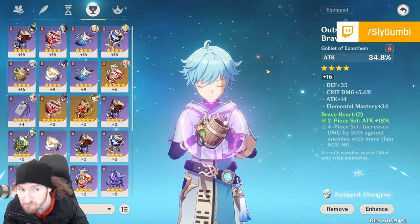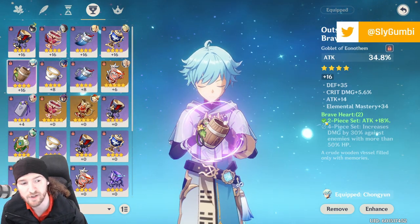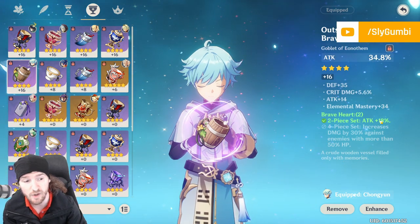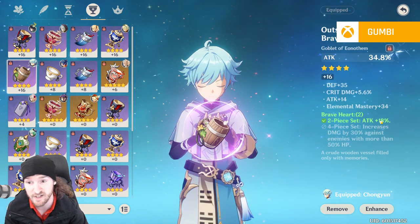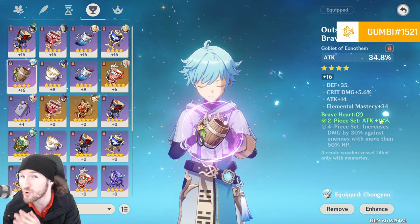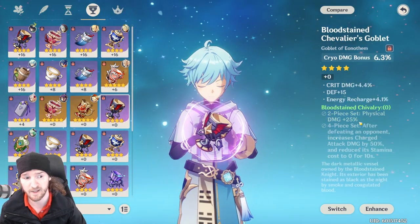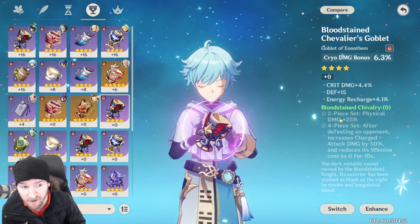The other thing we're going to look at is set bonuses. Braveheart gives you a two-piece attack plus 18%, Gladiator does the same thing, and Sojourner also gives you a two-piece attack plus 18%. Do they stack — can you have two two-piece sets of plus 18% attack? Martial Artist gives you a two-piece bonus of 15% normal attack damage, and Bloodless gives you physical damage. What does this all mean and how does it affect your stuff?